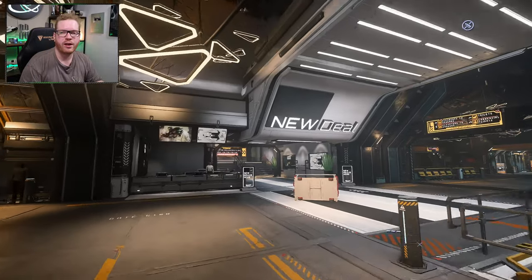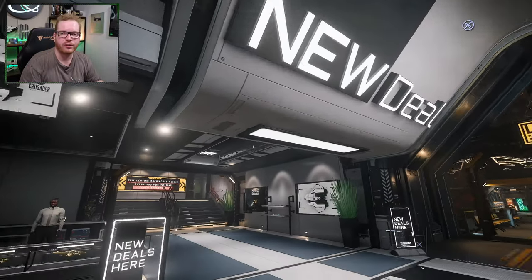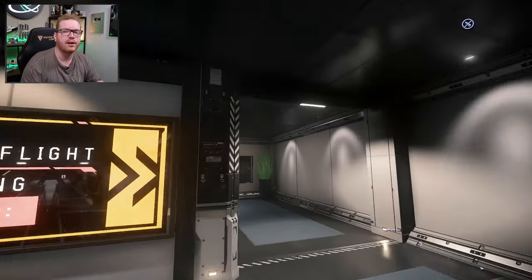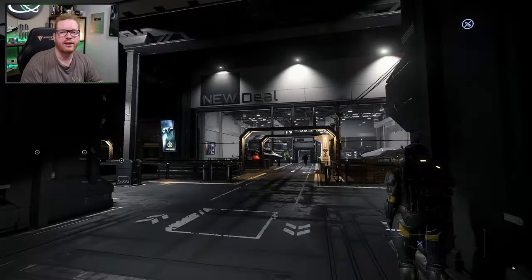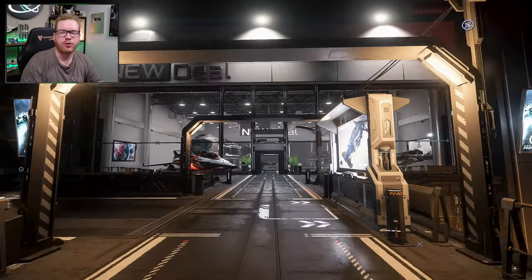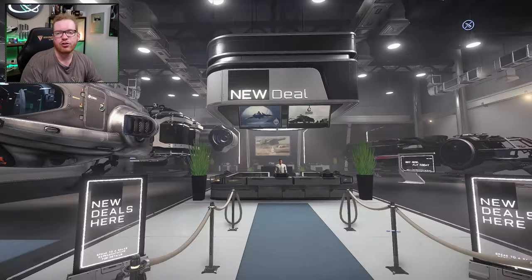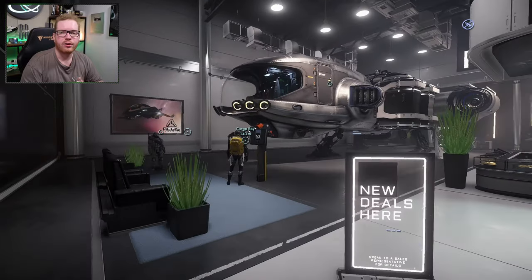Lorville is probably the easiest one. New Deal shipyard on Lorville - as you're standing next to the Aesop terminals, the entrance is right there. You just head in under the sign that says New Deal, and you just keep going straight ahead. Eventually you'll come to this big glass showroom where you will find a terminal where you can buy.